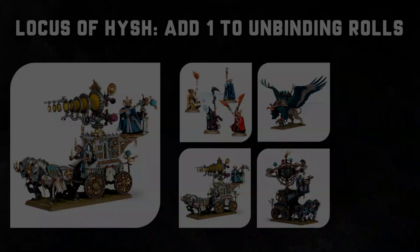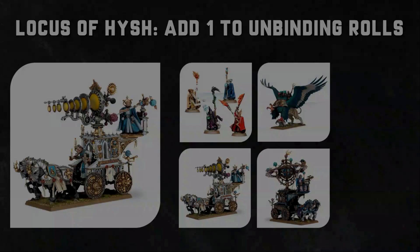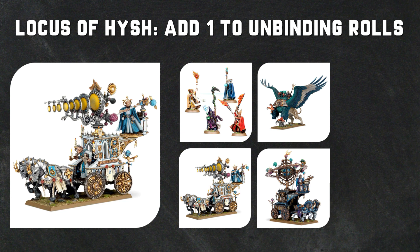If you're wanting to keep your opponent's spellcasting at bay - the reverse of the Huracanum - you will find yourself with the Luminarch of Hysh, with or without the White Battlemage. The rule you're looking for here is the Locus of Hysh, which allows you to get plus one to the Unbinding roll of friendly Collegiate Arcane Wizards wholly within 12 inches of the friendly Luminarch of Hysh. The Battlemage, the Battlemage on Griffin, the Huracanum and the Luminarch are all keyworded to get plus one to Unbind.